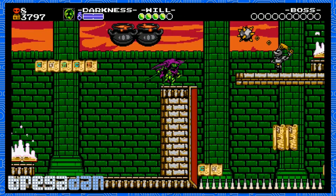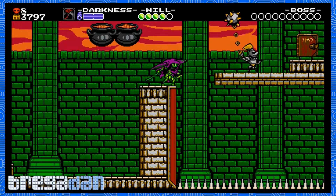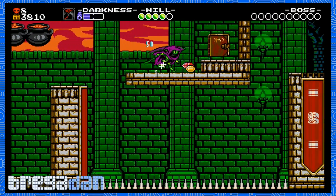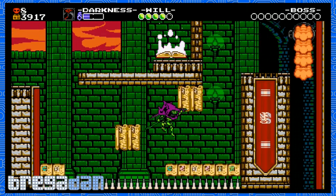Yikes - we just barely made that one. Alright, we're gonna do our boomerang, cause we can knock this guy out. Use the boomerang, grab that money. Now again, this one you can climb right up the wall, so you don't have to worry about bouncing off of everything. It just makes your life a little easier.